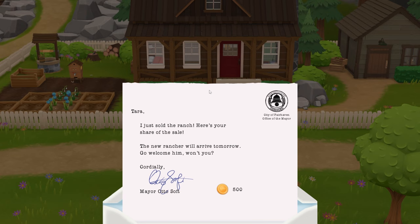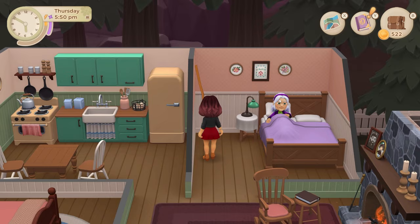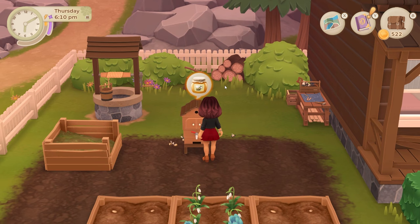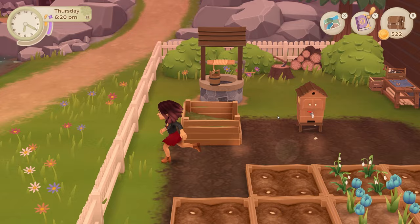Otto appears: 'I just sold the ranch - here's your share of the sale!' Nice, I got half my money back. The new rancher will arrive tomorrow - I should go welcome him. The honey isn't doing very well yet, but I've now planted some more flowers so that's good.